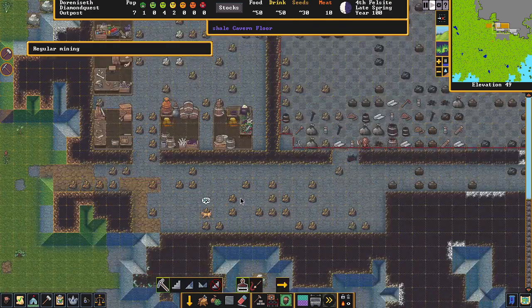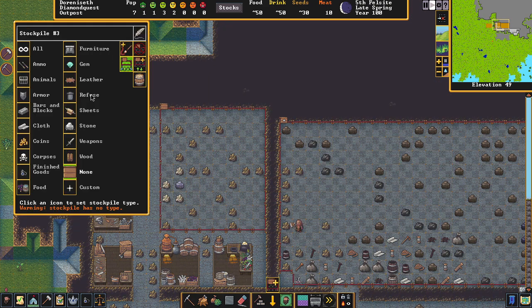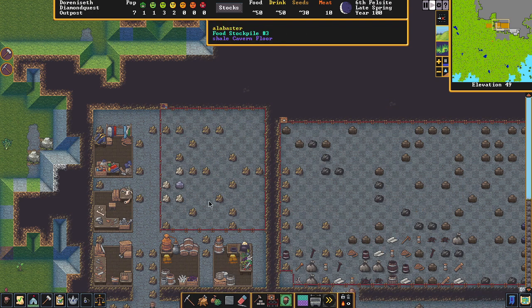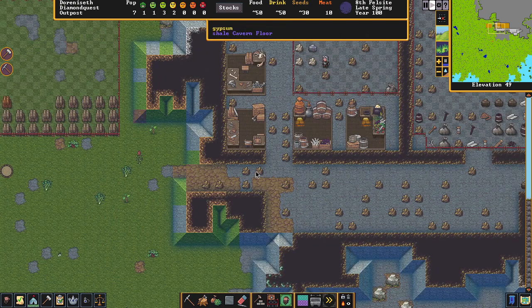Now that we've got our Big Five workshops built, we need to create a food stockpile — almost forgot. Hit the stockpile plus, paint a room, hit Accept, and just select 'Food.' Everything about food will be stored here. Barrels hold wine and food — if you don't have enough barrels for your wine you'll find that out. You need to keep some extra barrels; that's probably the most important thing to build first.